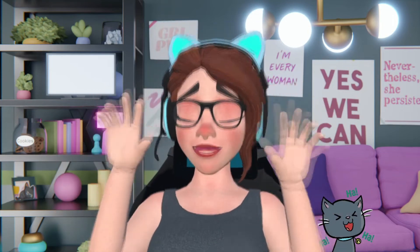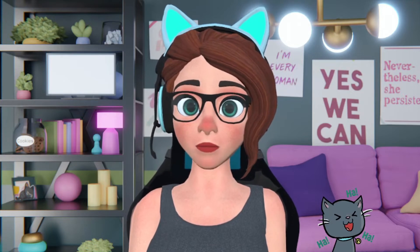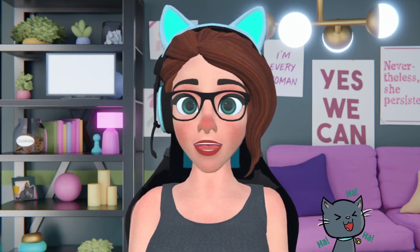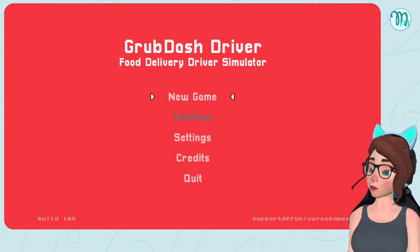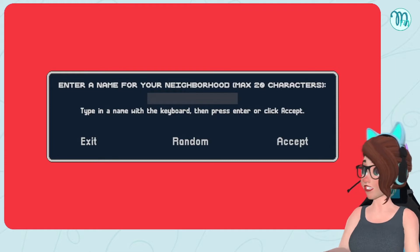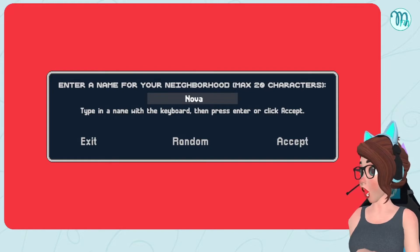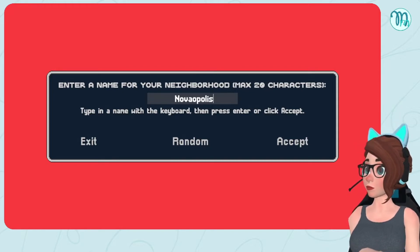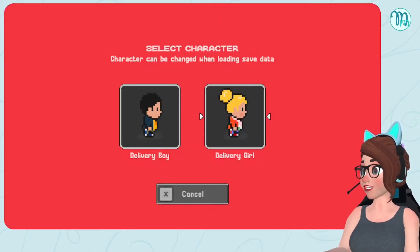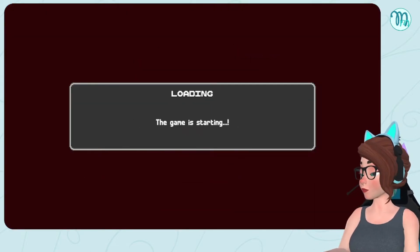Hey, what's up everyone! Welcome to a brand new video for a game called Grub Dash Driver. This is a game where we're gonna be driving around picking up some food, delivering it to people and seeing what happens. Enjoy the video! We're just gonna pop into a new game here — enter a name for your neighborhood. We're gonna call it Nova. Select character: delivery girl, delivery boy. Why is there no gender neutral option, game?